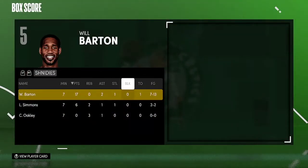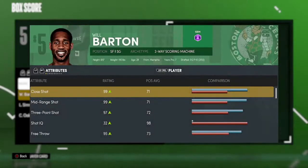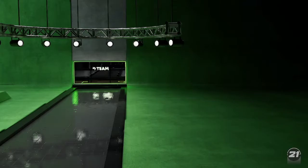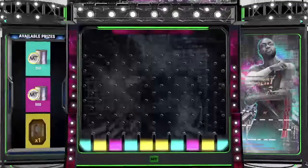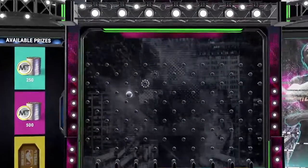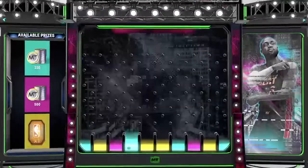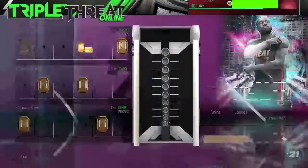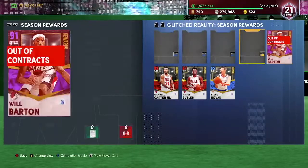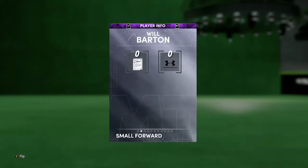Will Barton had 17 points, 2 assists, 1 steal, 7 for 13, 3 for 4 from three. He's a beast. I really like this card — I think he's a really good Amethyst card in this game. If we're ranking Amethyst cards, he's S tier, definitely S tier. Just how he moves — I wish he was dunking more, but this guy was not a bad defender, and Will Barton was driving the paint and getting layups. He's definitely an S tier Amethyst card. If we're talking all cards in this game, he's probably D tier, but he is very, very usable. You will have success if you know how to use this card in 5v5 game modes, especially in TTO.